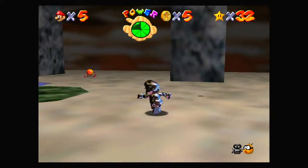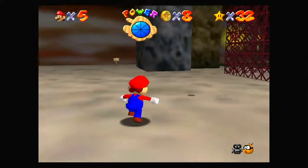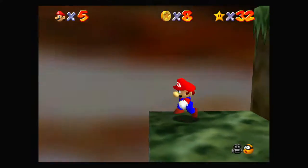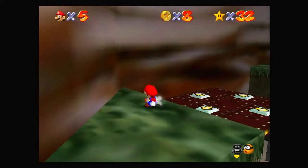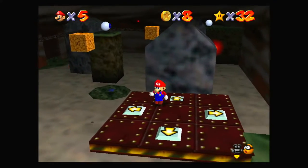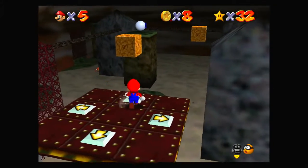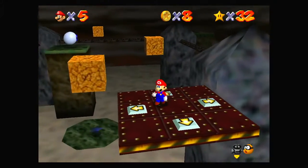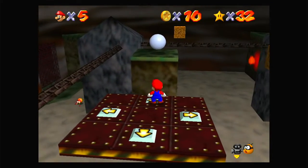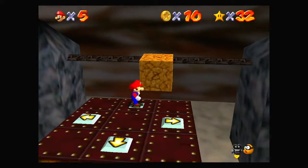I don't understand why I was under the impression that you don't take fall damage with the metal cap on, but lo and behold, you totally do. So this one is really annoying to get — at least for me it is. You've got to go on these moving platforms. It moves in one direction but doesn't stop until it hits a wall, and then it'll start moving in the opposite direction. Don't fall off, because if you stay off of it for too long, it'll despawn.